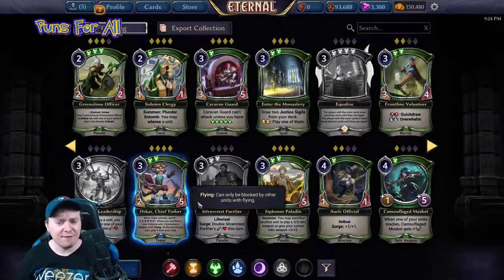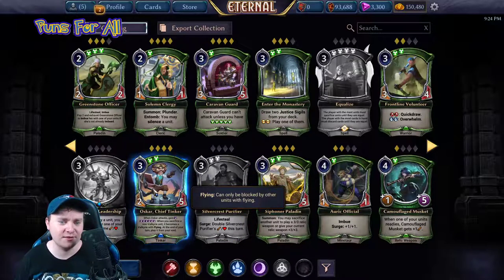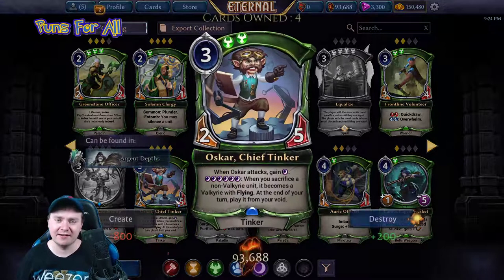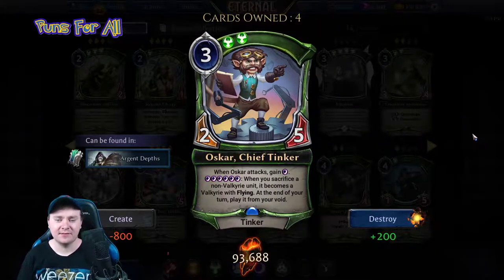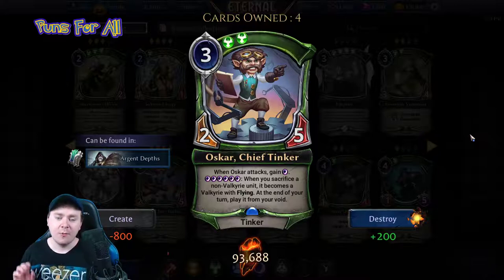Fun fact: when I did my pack opening, I magically got four copies of Oscar, which felt like a sign. Oscar Chief Tinker is a three power, two-five: when Oscar attacks, gain shadow; when you've gained six shadow, when you sacrifice a non-Valkyrie unit, it becomes a Valkyrie with flying, and at the end of your turn, play it from your void.